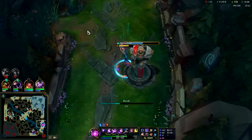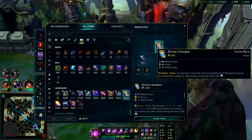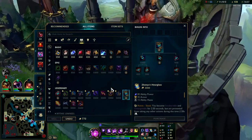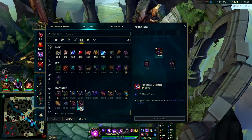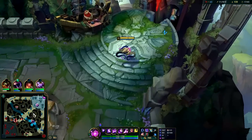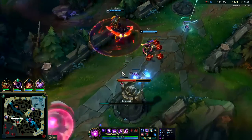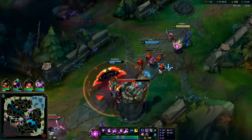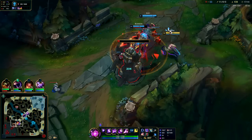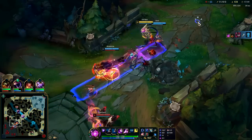Chill right here — if he can get to me it'd be through here first. We'll hover cursor right here since I'm on this side of the turret; I would see him through the turret vision. Third item is a toss-up between Rabadon's or Shadow Flame. Usually if you already have a bunch of Dark Seal stacks you go for Rabadon's. If you don't have many Dark Harvest stacks you'd usually go Shadow Flame.